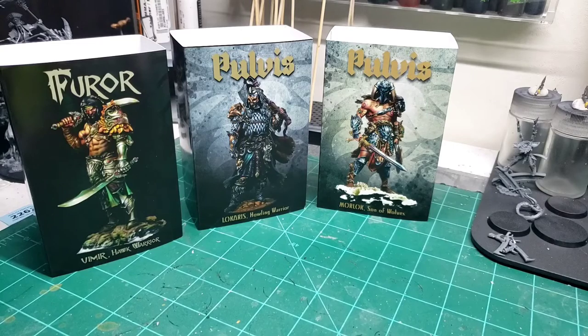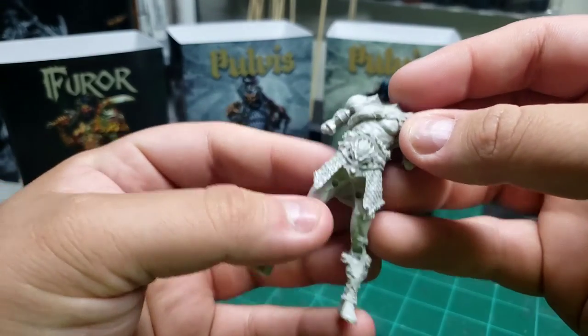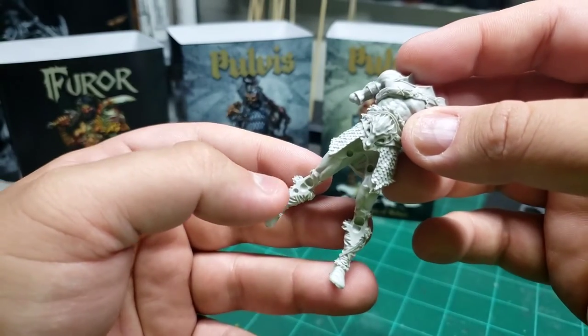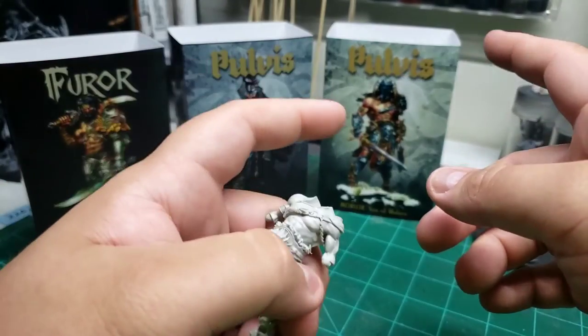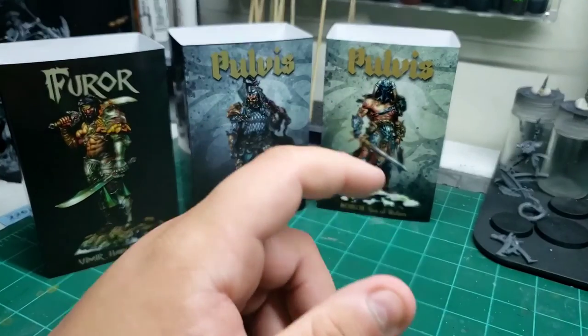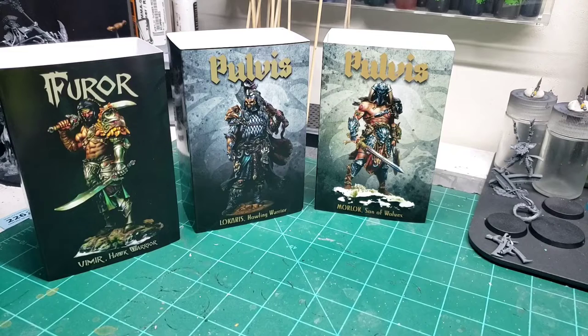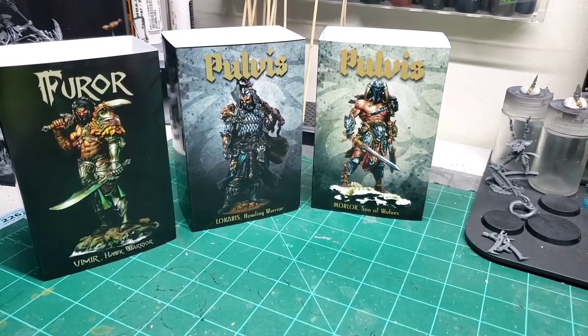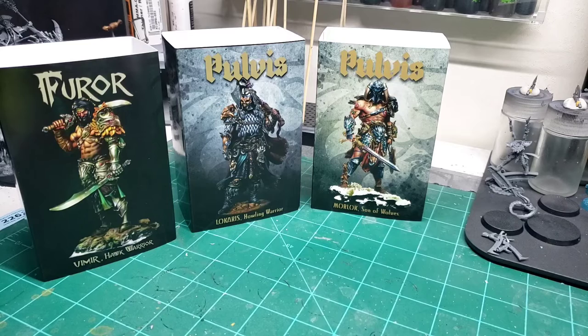Morlock's body comes almost in one piece — just need to add the top parts, his groin, and the big bits. His head comes with two options: a helmeted head like in the picture, or an unhelmeted head. I'm going with the helmeted version. His sword and axe came in a bit warped, so I'll need to heat them and bend them back. Same with Vimir's swords and spear — he also comes with a shield. I was almost tempted to buy another Vimir just to display him with a different head and weapon loadout.